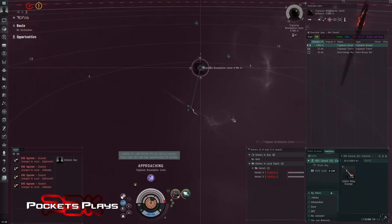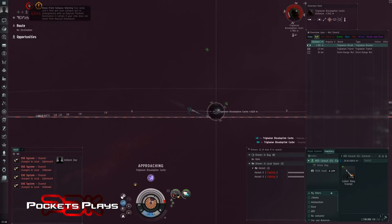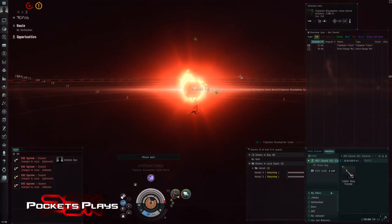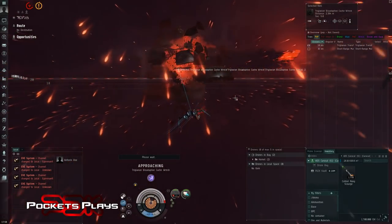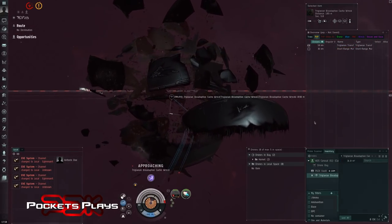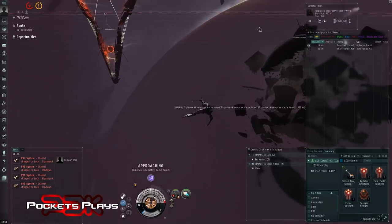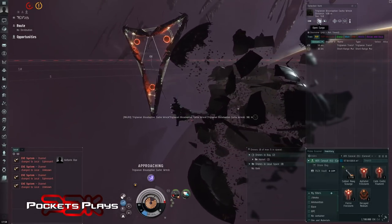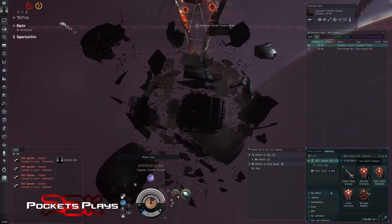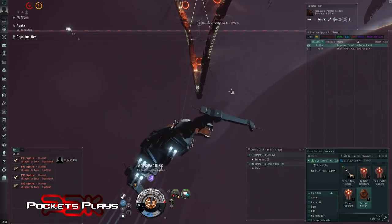Okay drones, can you take this out? We'll reload. Excellent - we still have 13 minutes. So we can be a little careful in the next room depending on what we get. Handled the cruisers pretty well. I'd be a little worried about Vedmac NPCs. Oh - we got a Decayed Medium Shield Booster from the loot, so that's not bad. Curious what those are going to go for once we go live. The missiles should be reloaded by the time we land - excellent, this is going quite well.